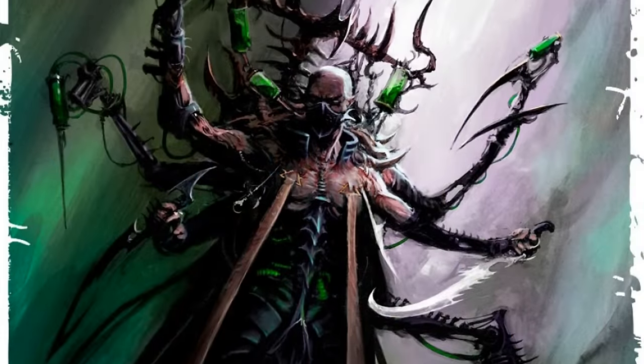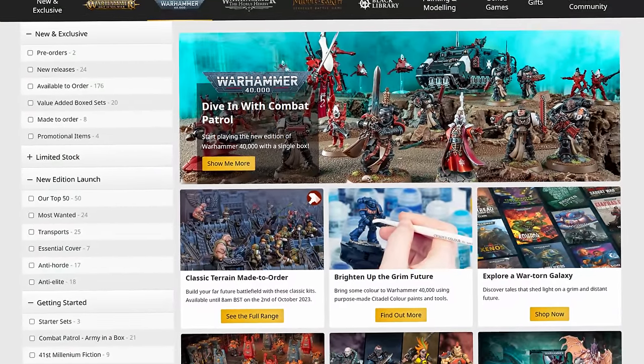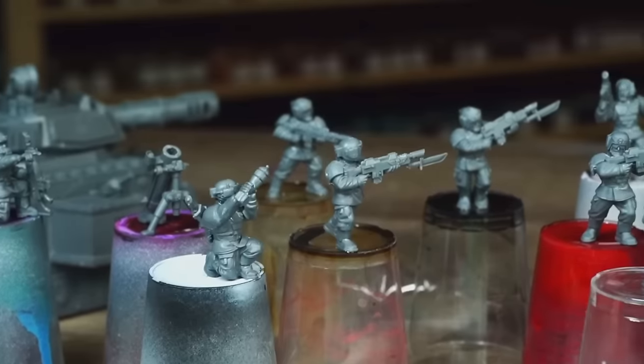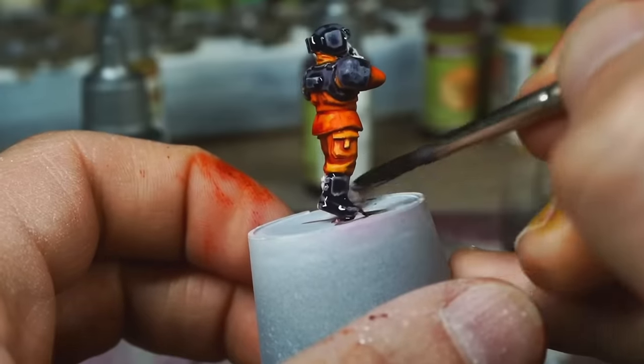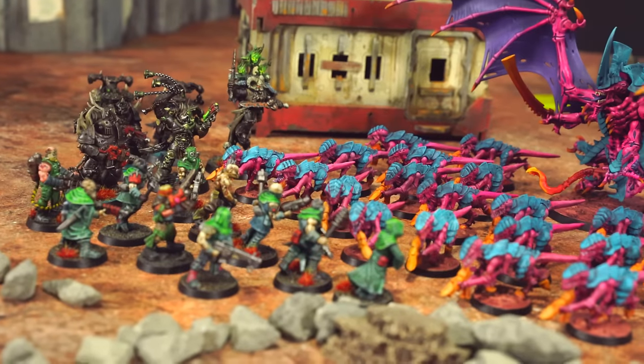The Chaos Space Marines and the Tyranids are just two of the armies you'll find in Warhammer 40K. There are dozens of others — from super high-tech aliens to regular human infantry, giant war machines the size of buildings, to nuns with guns, powered armored space monks. 40K's got it all. If you're brand new to the hobby and wondering what to choose, I'd recommend going for what we call the rule of cool — if you think it's awesome, you'll probably have loads of fun with it.